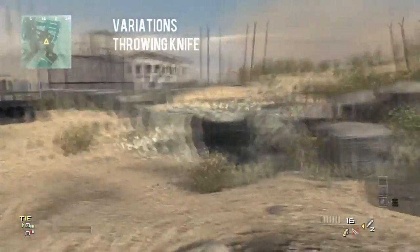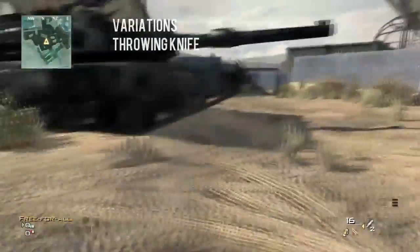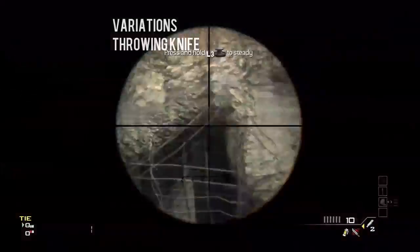With the throwing knife, you just hold the throwing knife and then cancel, and your gun will go invisible. You can shoot normally and also scope fully as well. It won't show any kill cam either, so you have no gun visible.